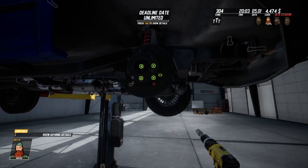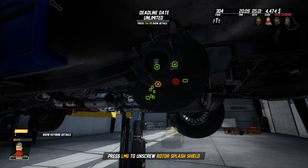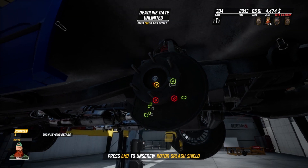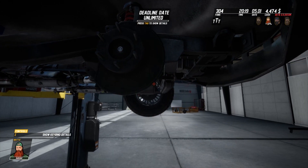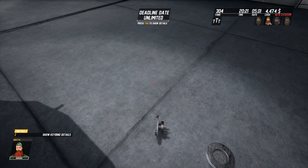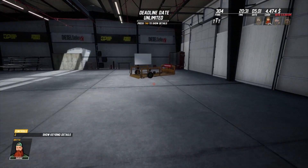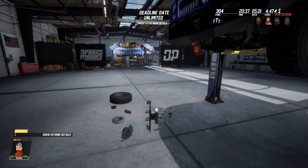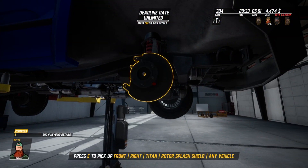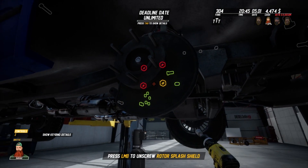Right front rotor splash. It tells you what you've actually clicked on down the bottom, which is helpful - that's really helpful. Drop that down now. Unscrew front right rotor splash. The new one - I'm assuming I don't know why we had to get a new one. Pick you up, right mouse click to screw it back in.